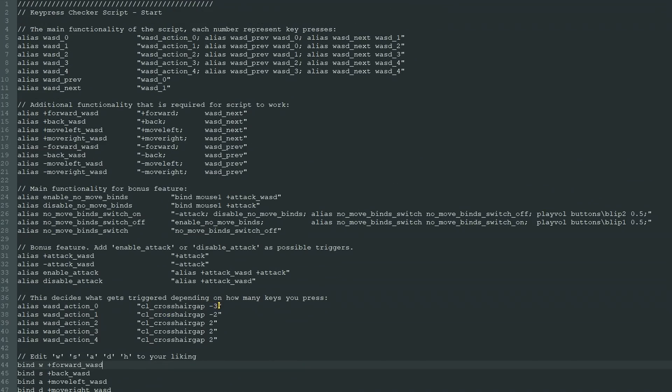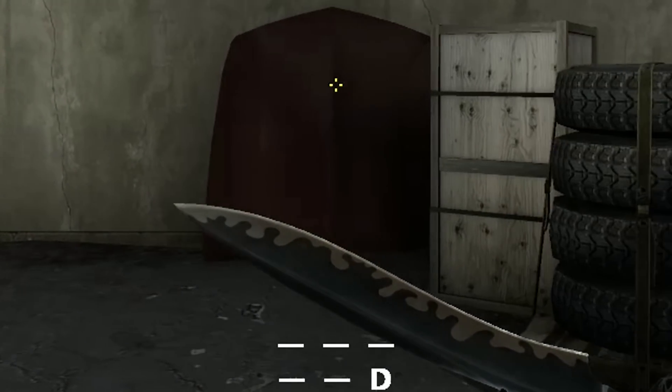Let's go back up. As I'm pressing no keys, I want my crosshair gap to be small. Then as I hold down 1 key, the gap increases, and if I hold down 2 or more, the gap will increase even further. Here's how that looks in action.